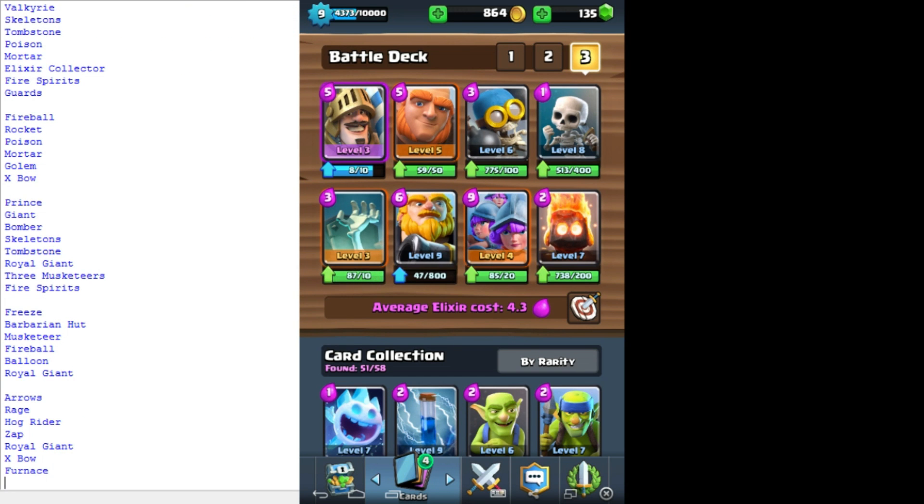Not a full one because - I don't know why that happens. Arrows, Rage, Hog Rider, Zap, Royal Giant, X-Bow, Furnace. It's got Hog Rider and the Royal Giant combo which is pretty good. I hate the X-Bow but I could use it for defence I guess, and the Furnace is pretty good.